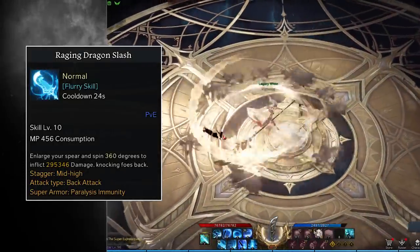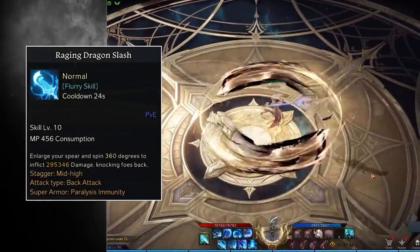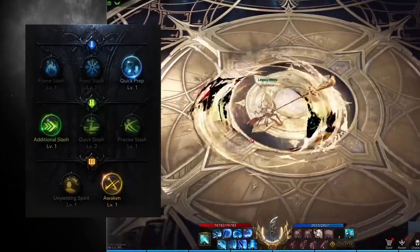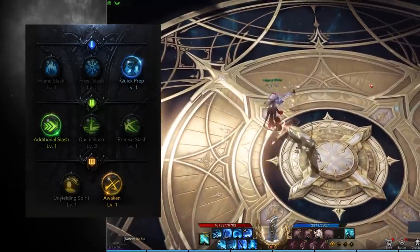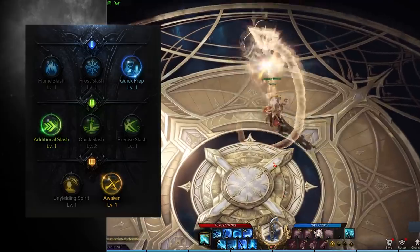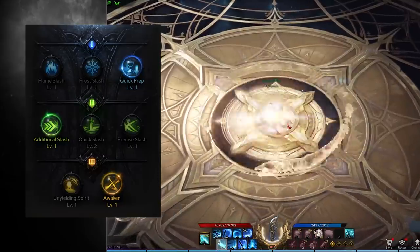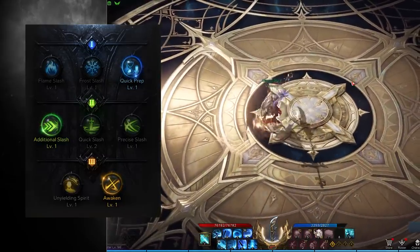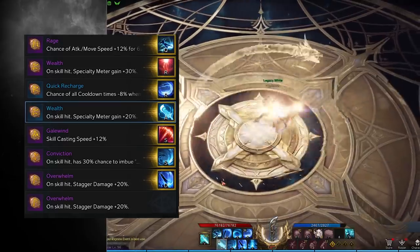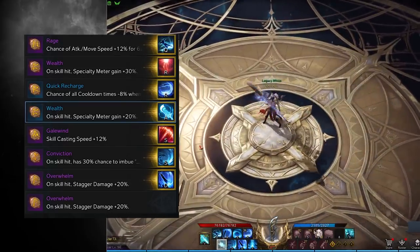Raging Dragon Slash is easily your best stagger ability in your kit, hands down. You enlarge your spear and spin 360 degrees to deal incredibly high damage with a mid to high stagger level. We max this skill out and apply Quick Prep for cooldown reduction, Additional Slash to change to combo mode and provide an additional instance of damage with a 40% damage boost, and Awaken, which creates a dragon along your trajectory that attacks three times for an additional 50% damage and 25% crit rate. You pair this skill with either an Overwhelm rune to decimate stagger checks, or a Wealth rune to make generating Identity Gauge really friendly for all levels of play.